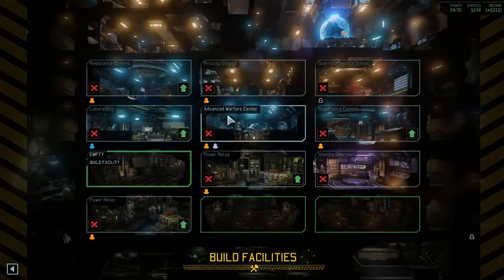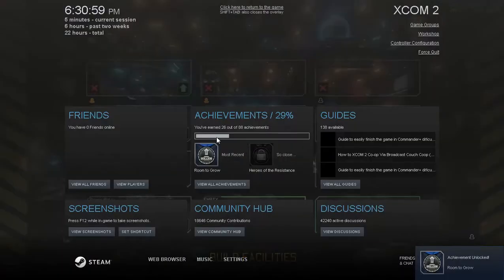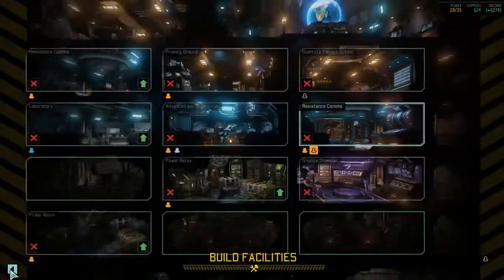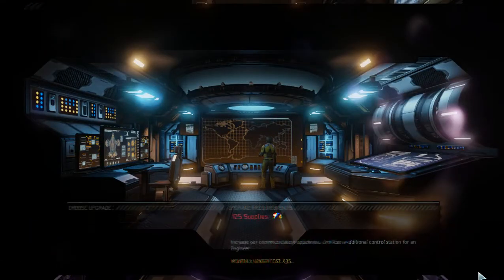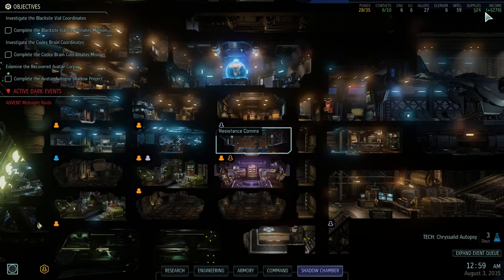I don't have staff problems so I don't really need that one. Resistance comms would definitely be... 125 supplies, four power. Resistance communication — 'Room to Grow,' what's that achievement? Upgrade a facility. Did I really never do this? That one's instant too. It did knock down my income so I'm going to have to work on that a bit, but power is all fine.